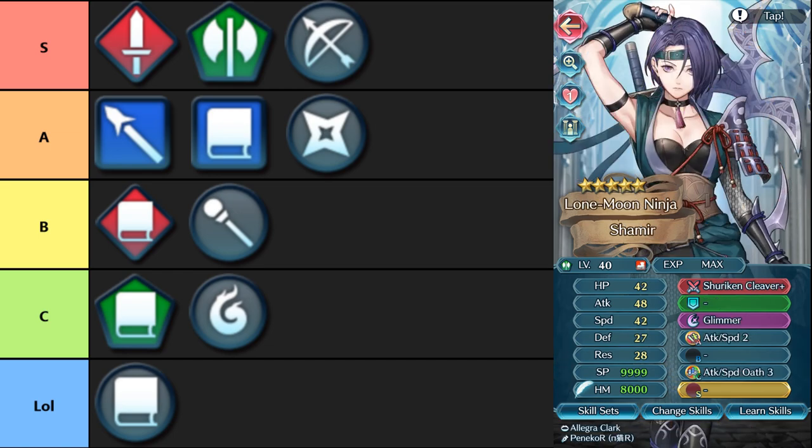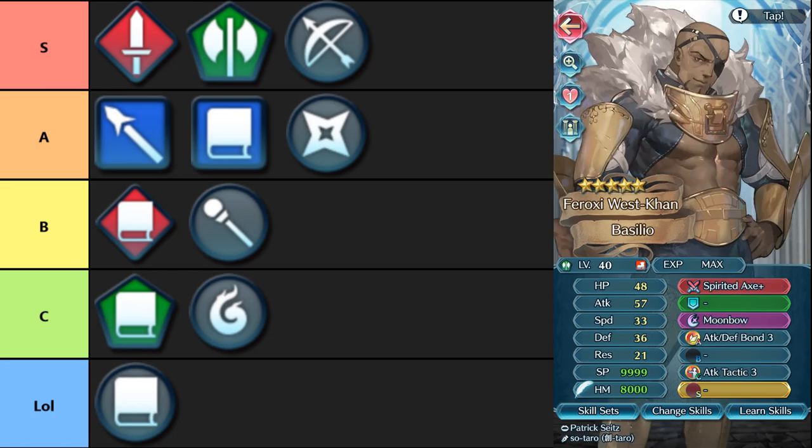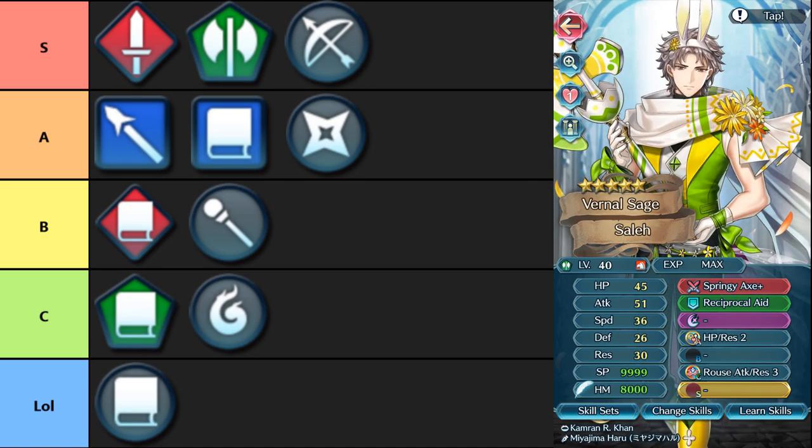You also have Shuriken Cleaver, which is basically an upgraded variant of Ninja Massacari — it grants true damage if you are faster than your foe by a certain amount, which is really nice. You have Spirited Axe, the equivalent of Spirited Sword — the Mistletain effect, originally a huge fan on Groom Hinata, now in the pool. You have Springy Axe, basically Upfront Blade but axe form — penalty neutralization to your attack and speed as well as an attack speed bonus, really nice for securing doubles.